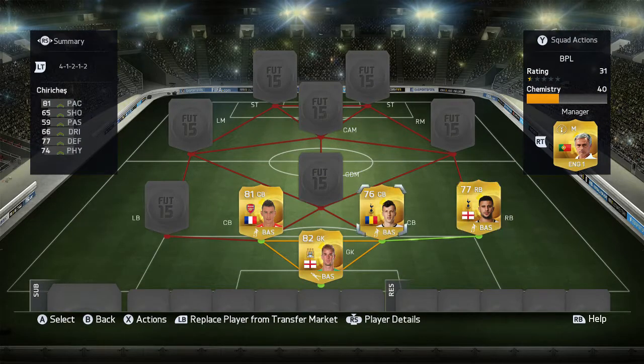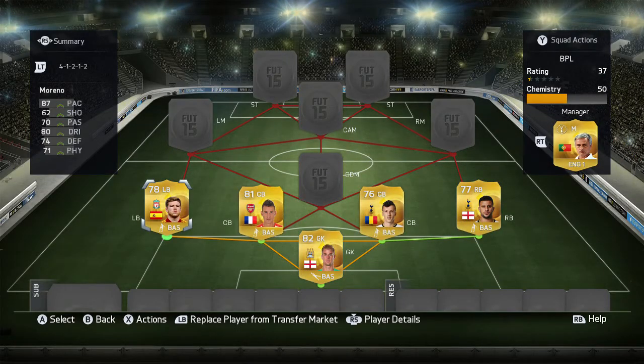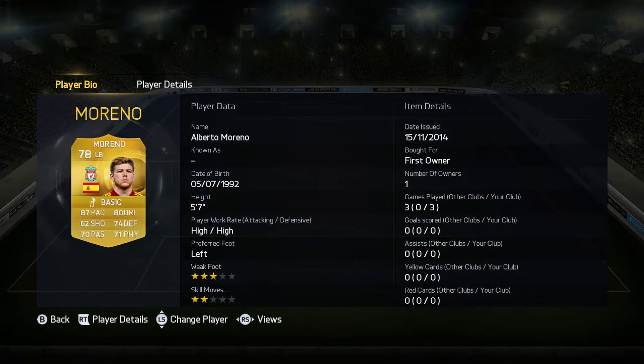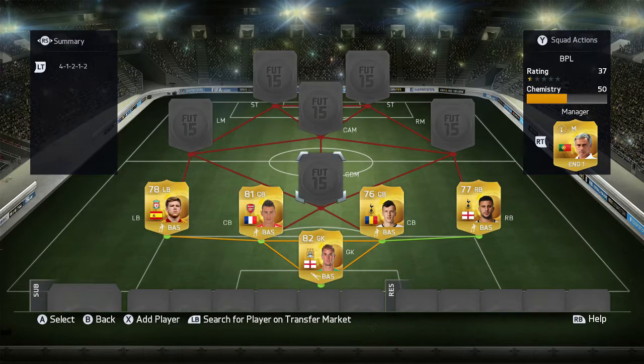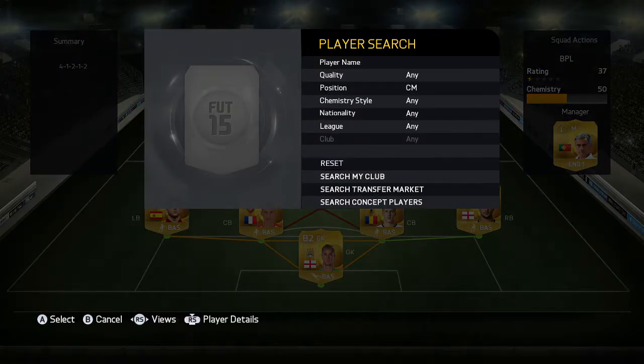My left back is Moreno. He's Spanish, he's from Liverpool, and for me he's a bit underrated — I really think he deserves a higher rating. He has 87 pace, 80 dribbling, 74 defense, and 71 physical. He's five foot seven with a high-high work rate, three star weak foot, and two star skill moves. He's also first owner.